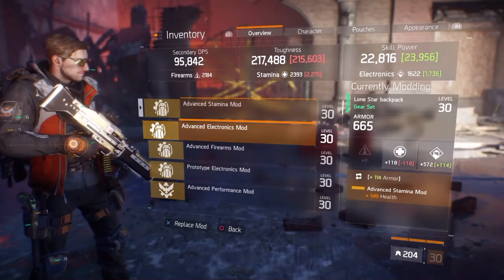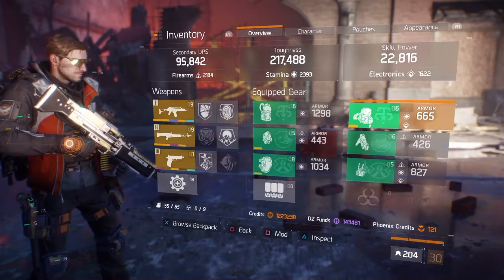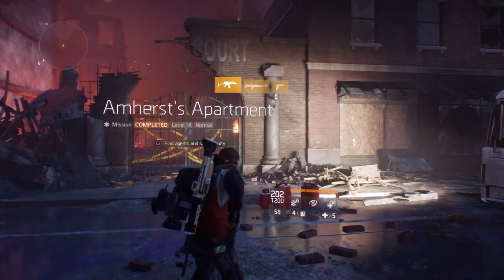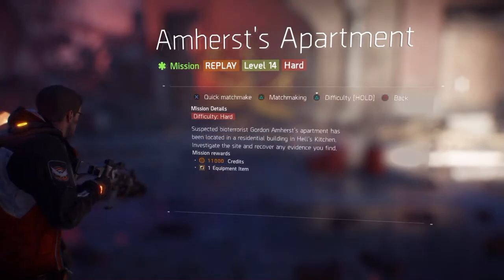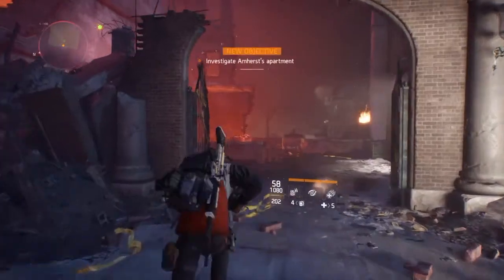The game has been out since March 8th. The Caduceus was available in the beta as well, but in the beta you had to get it through the Dark Zone vendor, and in the beta I didn't get a chance to get it. The game came out March 8th. We are now in August, and I'm finally getting the gun.